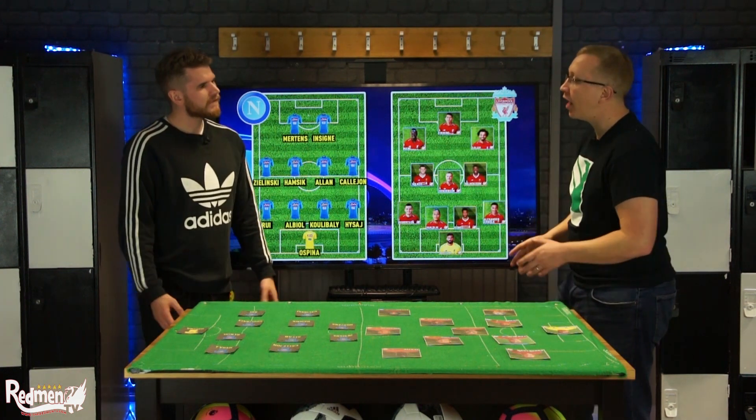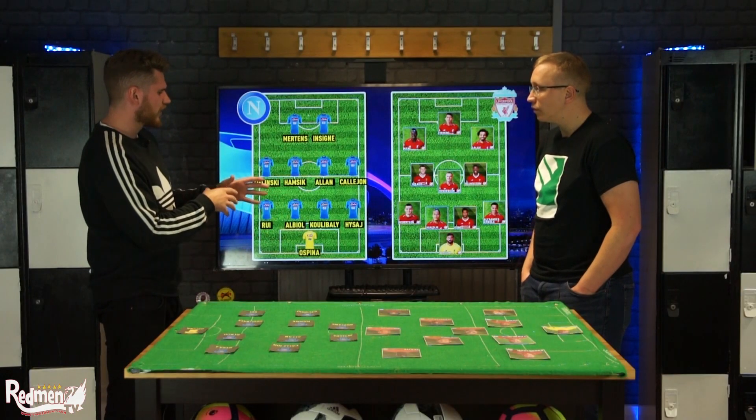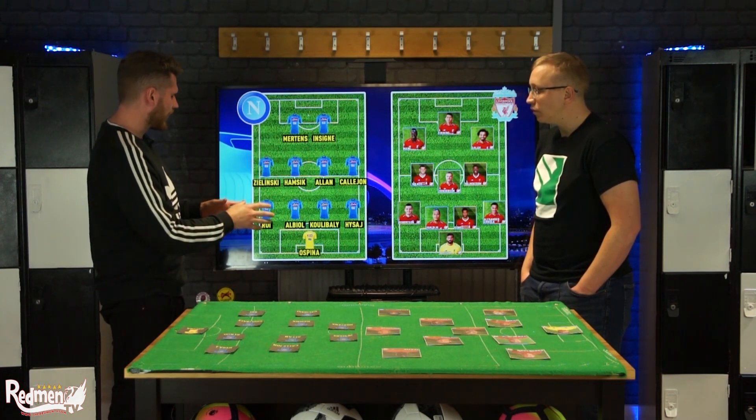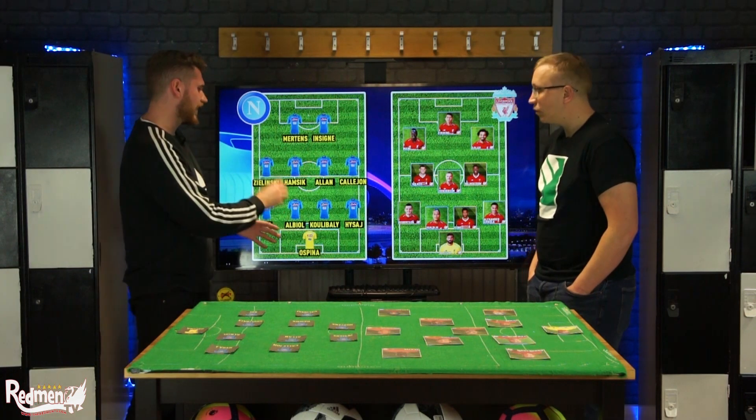First of all, what formation are they going to play against us? I think it's interesting — Sarri was manager last season and they were very much a 4-3-3 side. Carlo Ancelotti has always come in and he loves a 4-4-2. That's his style off the ball. They do transition to an interesting shape, maybe the Christmas tree when they've got it, but it's very much a 4-4-2. Hysaj at right back, Koulibaly, Albiol, Mario Rui, and Ospina — ex-Arsenal goalkeeper — in goal.